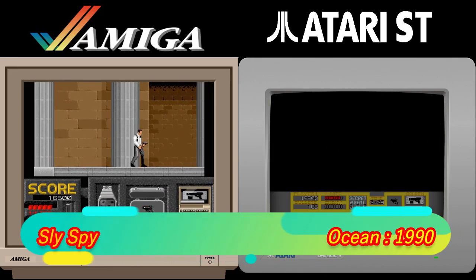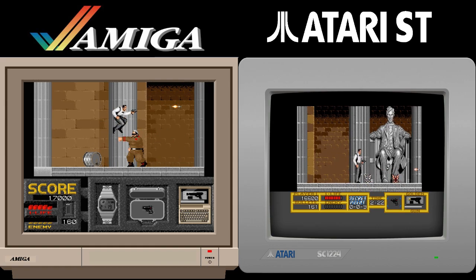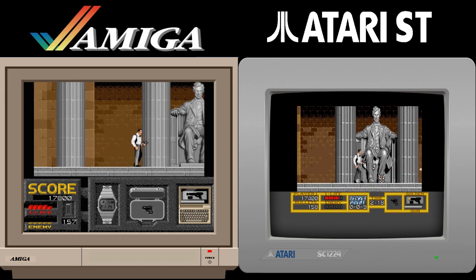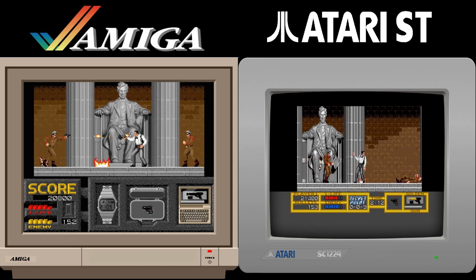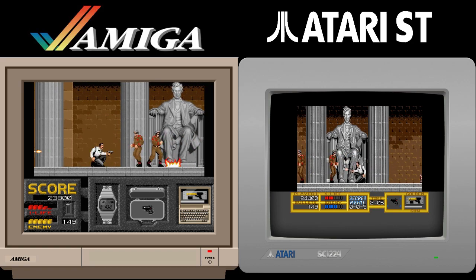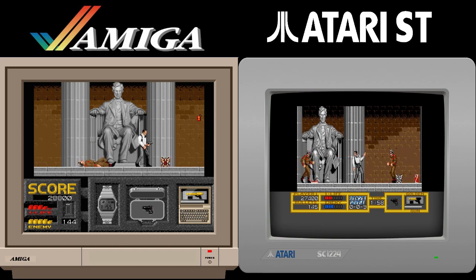Sly Spy Secret Agent is next, and for once this is an arcade conversion in which the ST outdoes the Amiga. Looks wise there's not much between them, gameplay wise too, even though the Atari is slightly more responsive. But for me this is a weird one, as the reason I like the Atari one is that the music feels better in it, even though the Amiga music is way better quality. It just doesn't fit the game. With the game having no sound effects, the Amiga music doesn't give it that sense of urgency like a platform game like this should have, while the ST tune does. So go and check it out for yourself, but for me the ST version is the one.